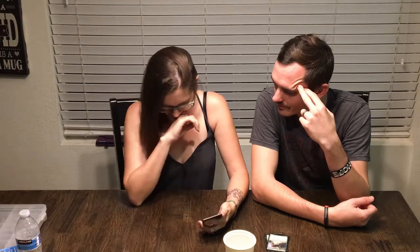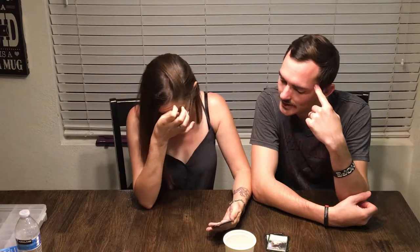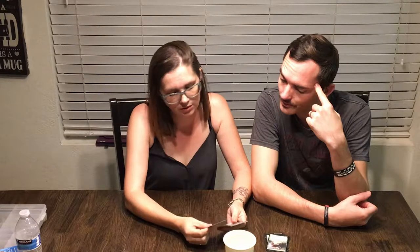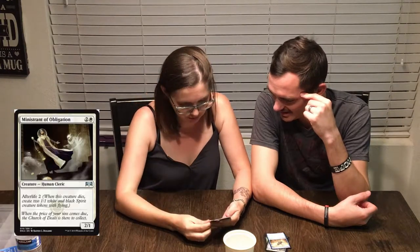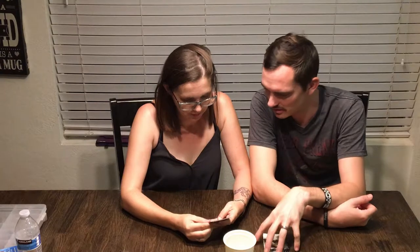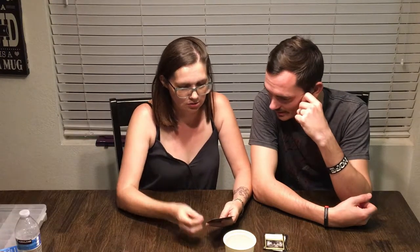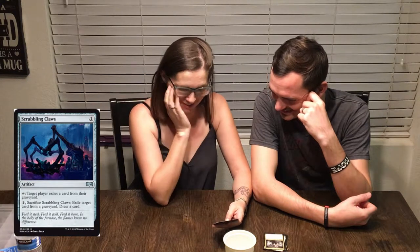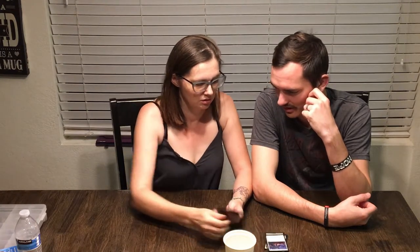Senate Courier: costs three, it's a 1/4 with flying; pay one white and it gains vigilance until end of turn. Ministrant of Obligation: has afterlife two — when this creature dies, create two 1/1 white and black spirit creature tokens with flying. Costs three and it's a 2/1. Mortify: white and black instant, destroy target creature or enchantment. Scrabbling Claws: an artifact, tap it — target player exiles a card from their graveyard. Pay one and sacrifice it to exile a target card from any graveyard and draw a card — costs one.